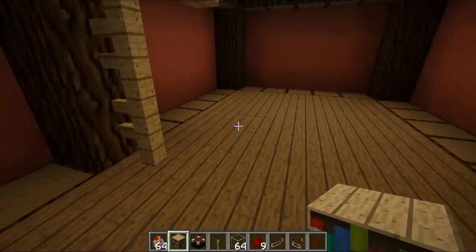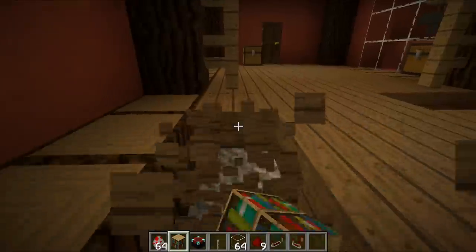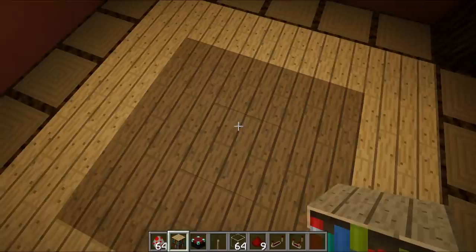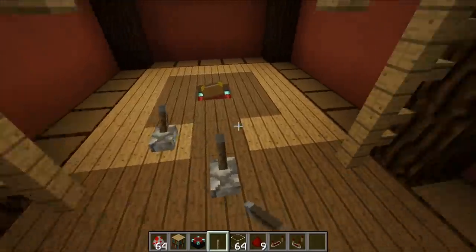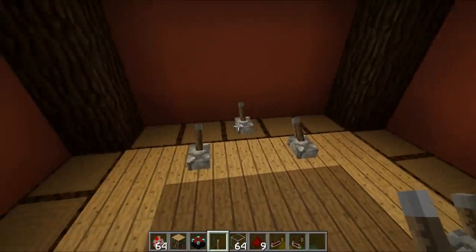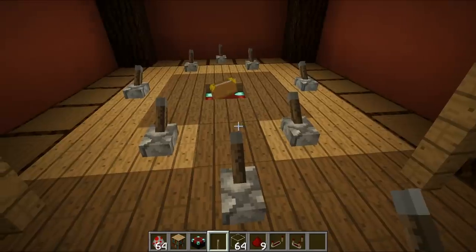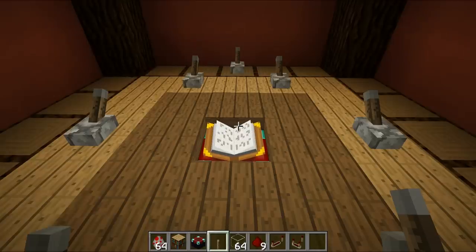Our next plan of action is to create an automated redstone enchanting system. Knock out all of these blocks in this formation, place in a whole bunch of bookshelves making their way around just like that, and in the center place one enchanting table. We're going to place levers in each one of these locations — a sort of triangle arrow arrangement out the back, one lever on either side in the center, and three levers right there — and hook up all of these levers to individual pistons to retract individual bookshelves.